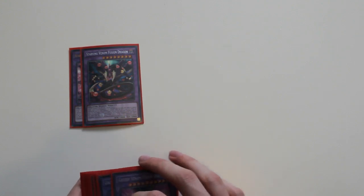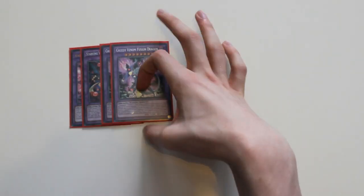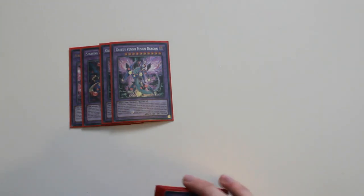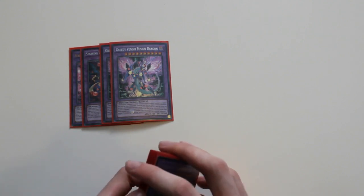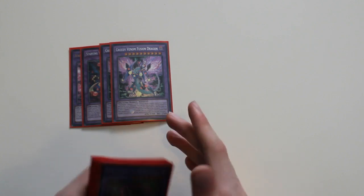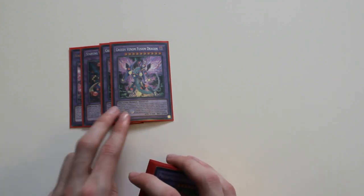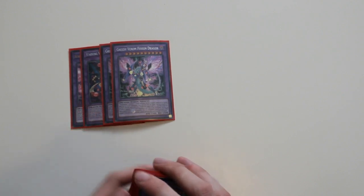Onto fusion monsters, I play two Starving Venom Fusion Dragon as the boss monster of the deck. Once it's fusion summoned you can target one special summoned monster your opponent controls — it gains attack equal to that card's attack. Then once per turn you can target a monster on the field, it gains that monster's effects and becomes that card's name. I also play two Greedy Venom Fusion Dragon as your second boss monster. Once per turn you can target one monster on the field — its attack goes to zero and its effects are negated. When Greedy Venom is destroyed it destroys all monsters on the field including yours, but you can then banish Starving Venom Fusion Dragon or one level eight or higher dark monster and resummon it.